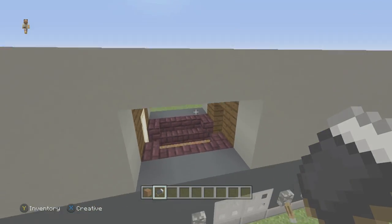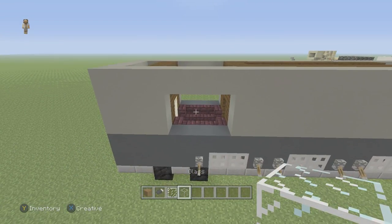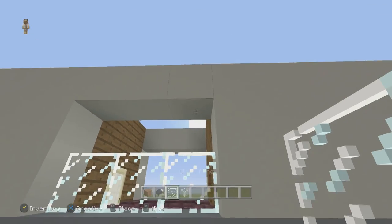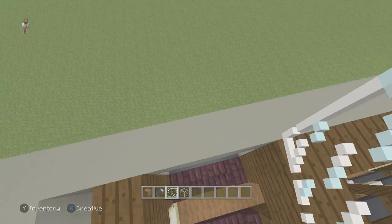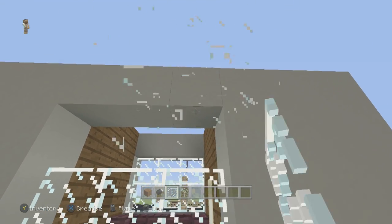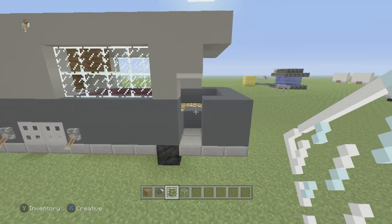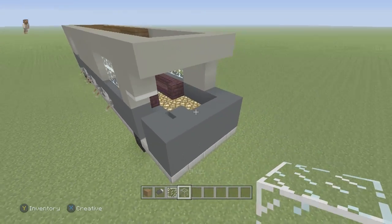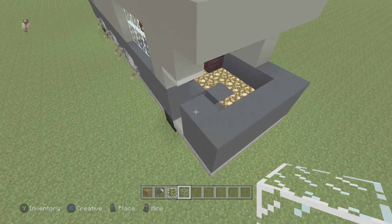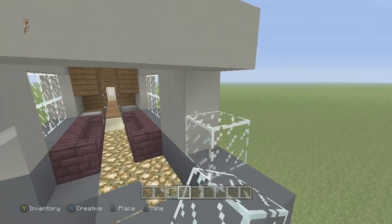We are going to go through and put all our windows in next, just so it can all start to make sense. All you're really going to need is glass panes and regular glass blocks. For the back windows you can make them tinted if you like - most buses usually are tinted. For the sake of Minecraft I'm not going to do tinted windows, but you can do basically whatever color windows you want. We're going to go through and fill up all the side windows just like that.